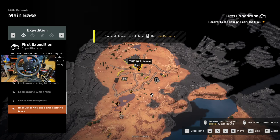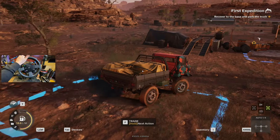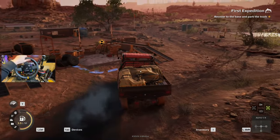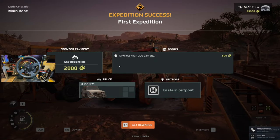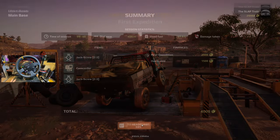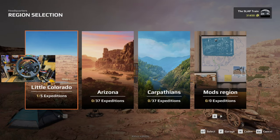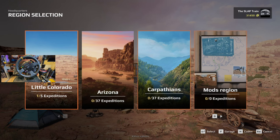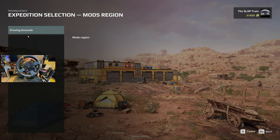Recover to the base and park the truck. Here we go. We finished our first mission — 2,000 bucks. We got a new truck. Eastern outpost unlocked. First one completed and it opened up the rest of them — Carpathians and Arizona. And mod regions? That sounds fun.